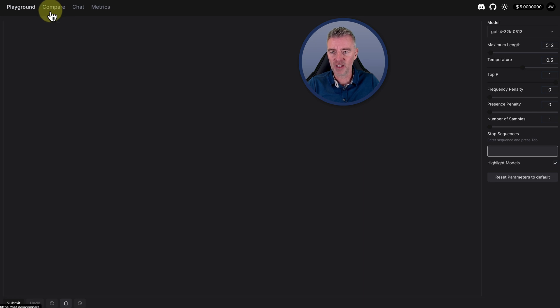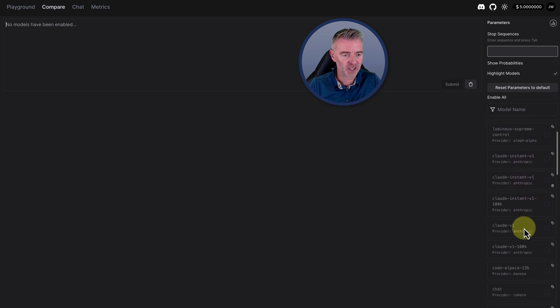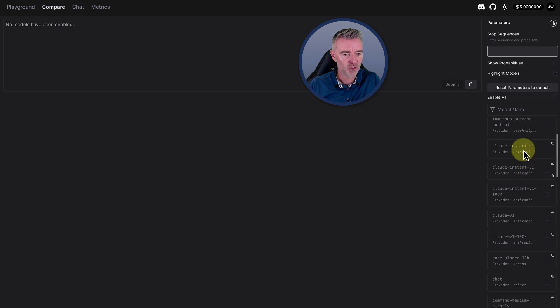The other thing I like about NAT.dev is that you can compare models, and it's got just about every model you've ever seen. Look, there's Claude — if you haven't heard of Claude, it's made by Anthropic, a competing company to OpenAI with another large language model. They've got a few different versions, including this one.